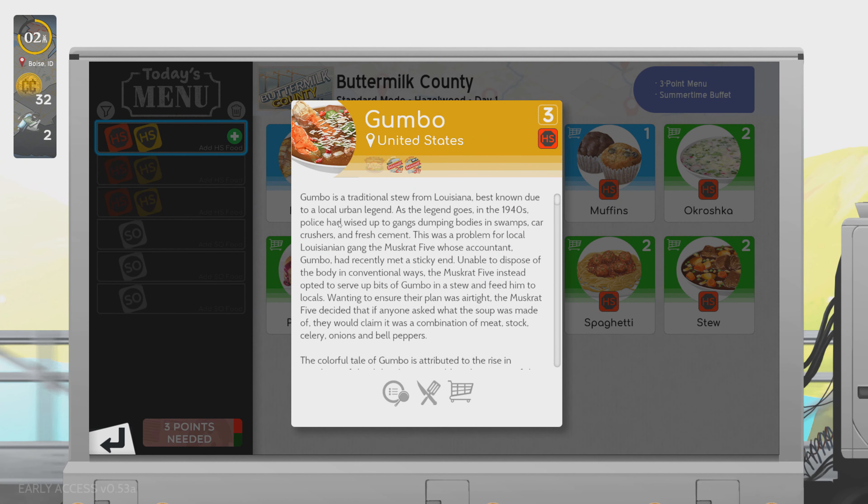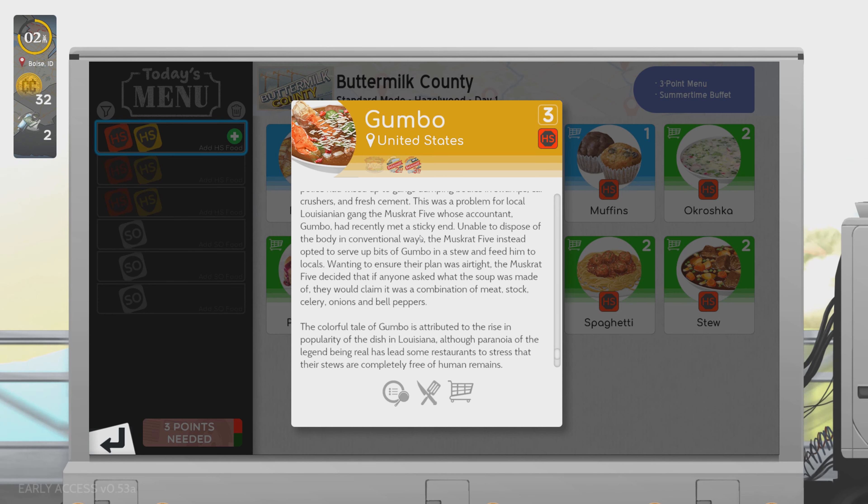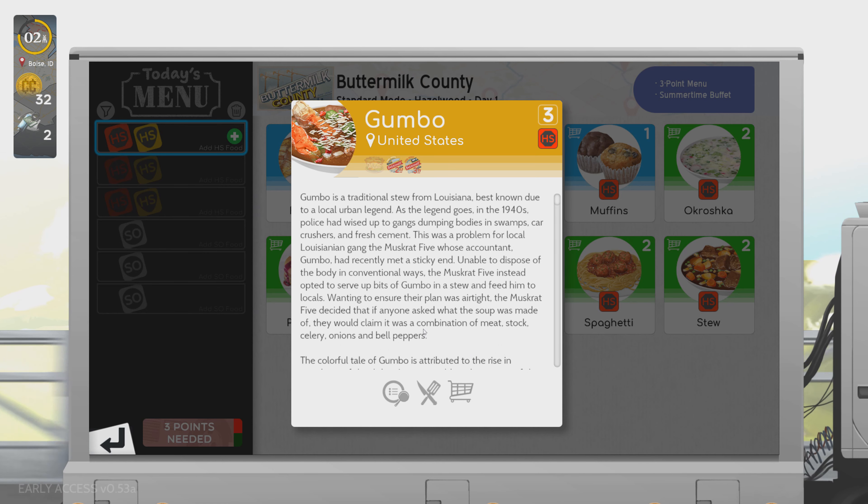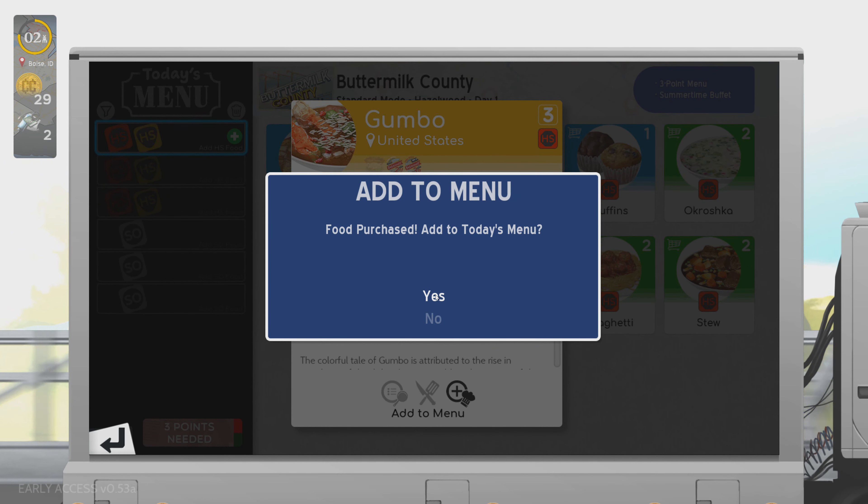Traditional stew from Louisiana. The legend goes: in the 40s, police had wised up to gangs dumping bodies in swamps and car crushers. This was a problem for a local Louisiana gang, the Muskrat 5, whose accountant — named Gumbo — met a sticky end. Unable to dispose of the body in conventional ways, the Muskrat 5 opted to serve bits in a stew and fed them to locals. To ensure their plan was airtight, they claimed it was a combination of meat stock, celery, onions, and bell peppers. Paranoia of the legend being real has led some restaurants to stress their stews are completely free of human remains. Wow, I did not know it had that kind of history behind it — that's crazy.